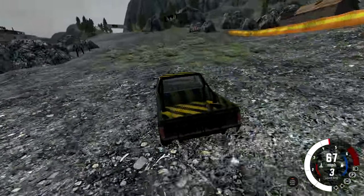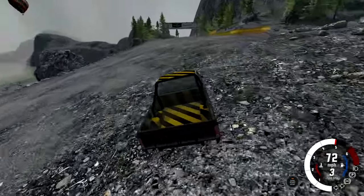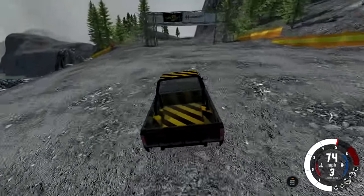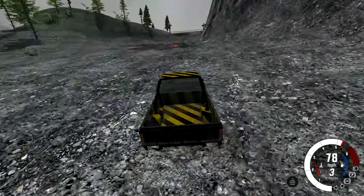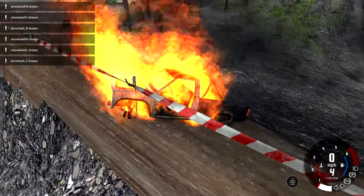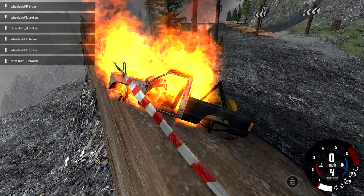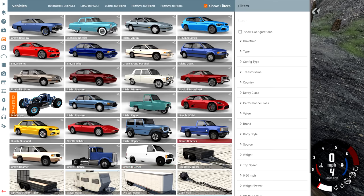Eventually we're gonna want to wreck this thing so we can get a different truck, because there are actually two custom trucks for this map. So let's wreck it right over this hill without touching anything. We're just gonna sit right in the lava, and there we go — truck is wrecked. Just barely stopped in time. Let me go ahead and swap out the truck.